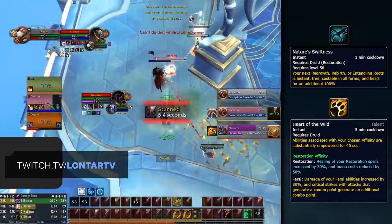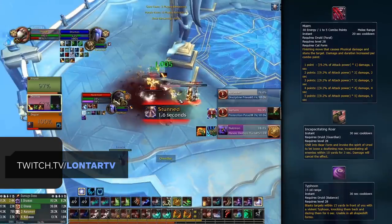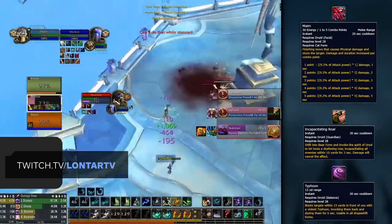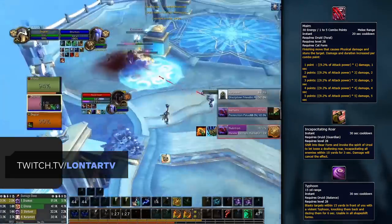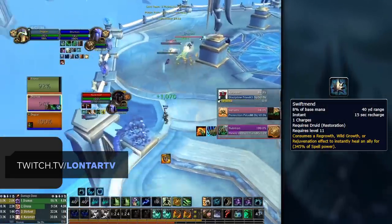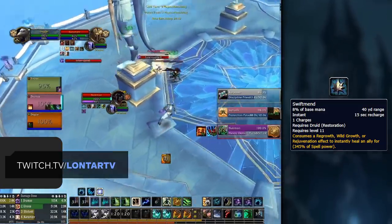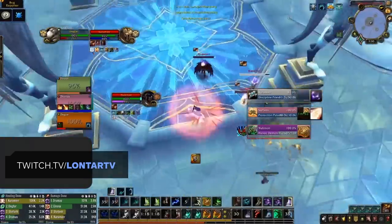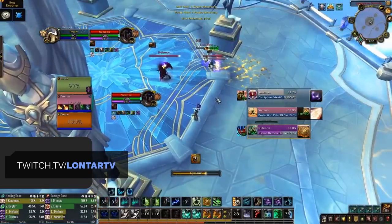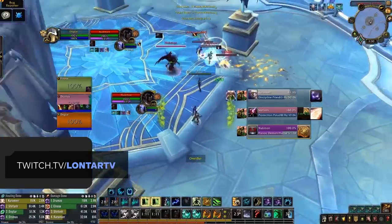The much welcomed return of Nature's Swiftness is probably the most exciting, as well as Heart of the Wild and much stronger affinities — with Feral giving Maim, Guardian giving Incapacitating Roar, and Balance giving Typhoon. Swiftmend has also seen a revert to how it once was back in Cataclysm, consuming healing over time effects in order to use. Restoration has also seen some abilities added back baseline, including Stampeding Roar, Ferocious Bite, Iron Fur, and best of all, Cyclone.